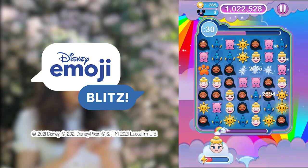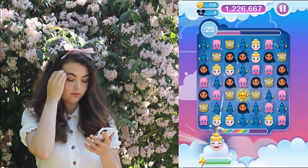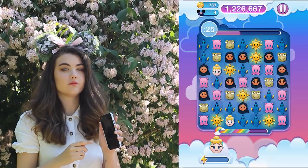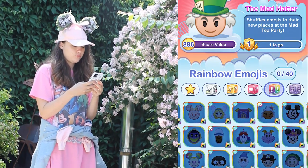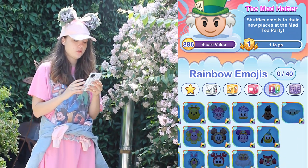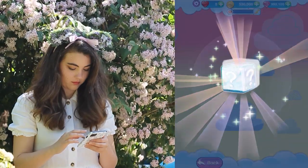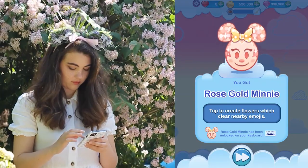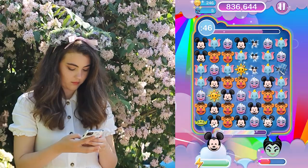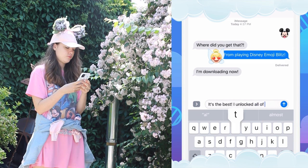It's a unique three-match game unlike any other on the market. You can go ahead and download the game for free using the link below on your mobile device or tablet. And that's actually a creator link, so if you use that and if you buy anything in the game, that helps me out. You can unlock so many different kinds of emojis like Disney, Pixar, and even Star Wars, and each of them has a specific power-up that you can use to beat high scores and even take on some of the Disney villains.